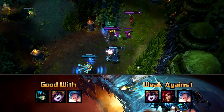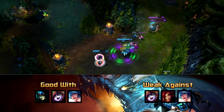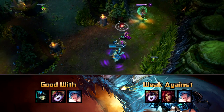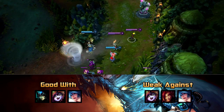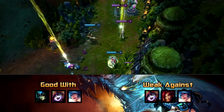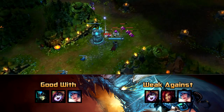Vayne levels 1 to 3 is reasonably strong because of her kit — she has a stun with her condemn, the auto attack reset with her Q, and then the W for extra damage. Now the best way to harass on Vayne is to wait until the enemy comes to CS, auto attack them once when they take that CS and then instantly tumble for a second auto attack. This means you're going to get two auto attacks with the extra tumble damage in a very short space of time, and it's difficult for the enemy AD to return that sort of damage.